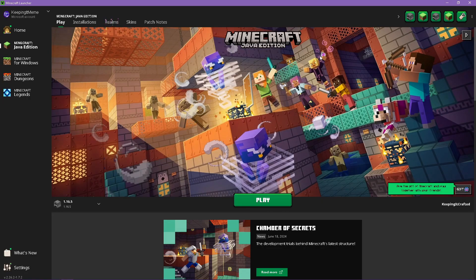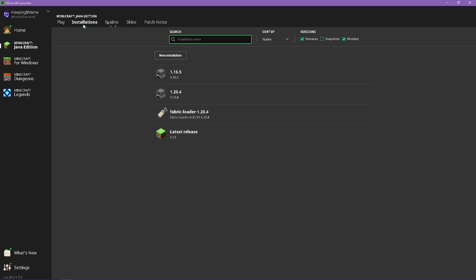So we're in the Minecraft launcher currently. For those of you that don't know how to boot into a snapshot, you have these things called installations. These allow you to play different versions of the game, but also allow you to play in snapshot versions. If you click over here, it will give you a list of all your different installations that are already created. Typically, if you've never messed with this before, you just have the latest release.